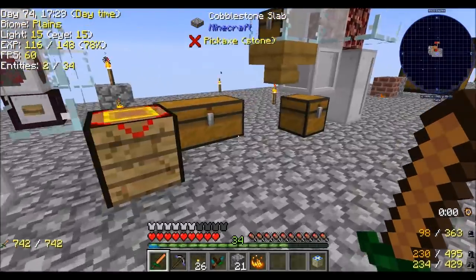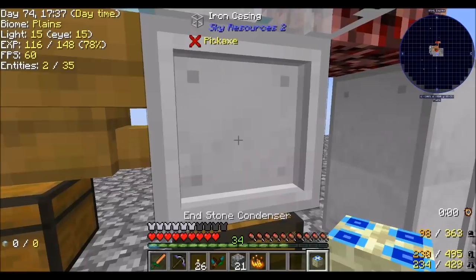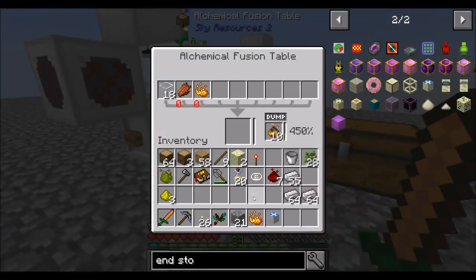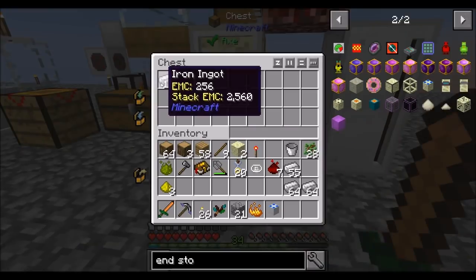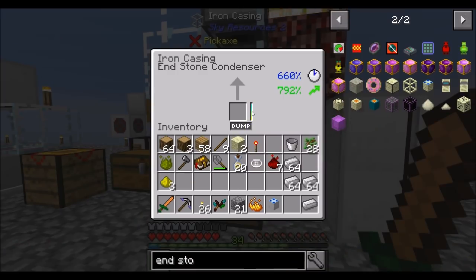So real quick, just to demonstrate the difference: we got 5 iron ingots out of one of these. I'm going to replace you — I think I can do this by doing this and that. And I'm going to put one of these in. I don't mean to cause any alarm, but I feel like that's a lot. Wow, that's like a real lot. We haven't even put a dent in this and we've already made 10. So that's making a huge improvement. Holy cow — that is a big difference, a lot more iron we're going to get out of that.